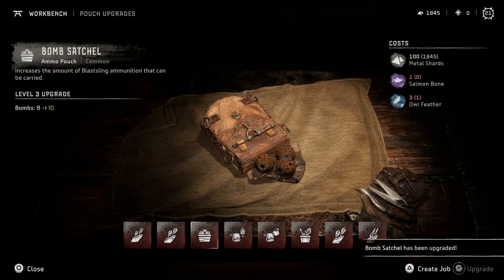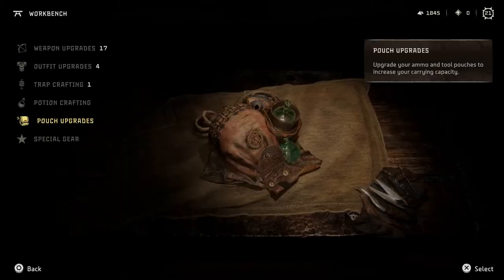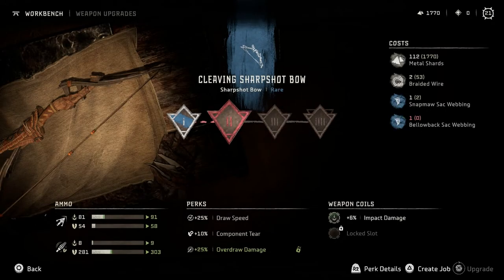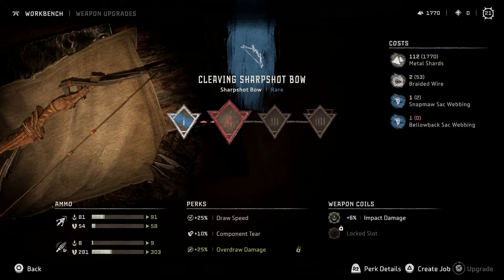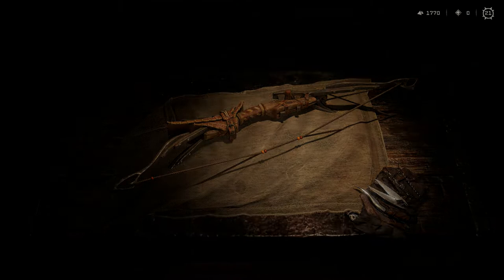Let's upgrade the bomb satchel, might as well. Those are the only two I could do. More bellowbacks — I'm going to need to go bellowback hunting. Excellent. We definitely want to upgrade this one. I'm so excited.